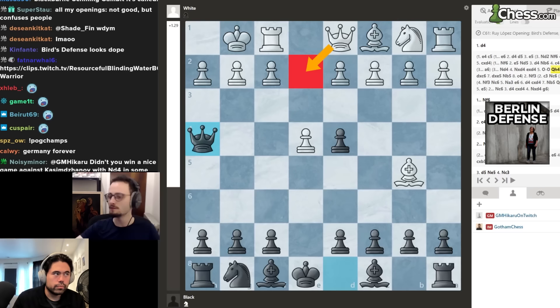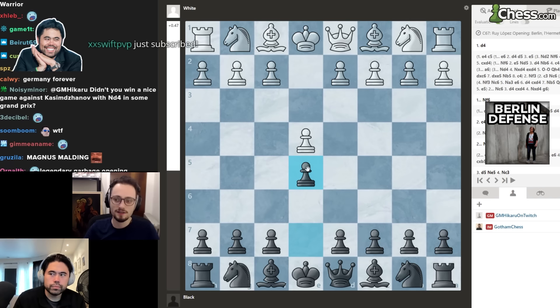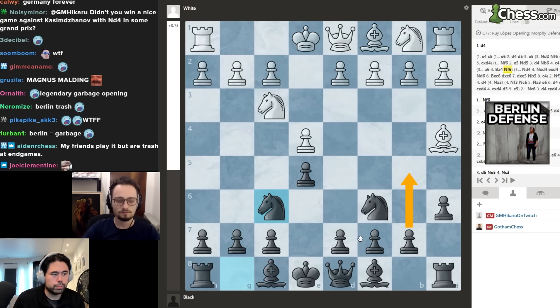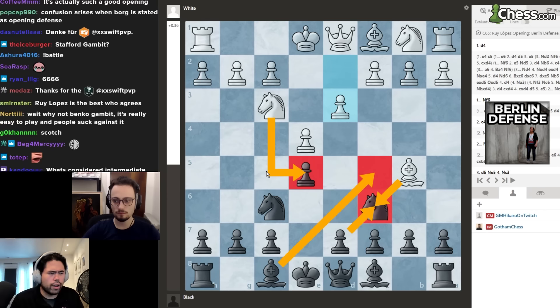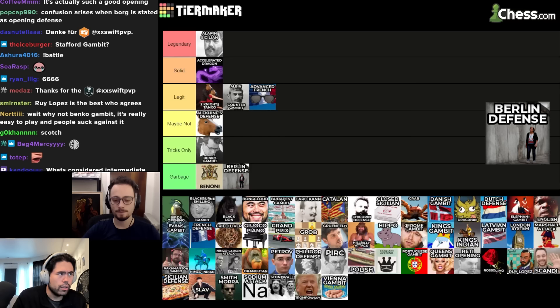The Berlin is garbage at the intermediate level. The fundamental reason it's good at the grandmaster level — pawn breaks, structural piece placement — doesn't apply here. Even if you don't blunder a piece with knight b5, people don't know what to do. If you play the Spanish, consider a6, bishop a4, knight f6, b5, bishop e7, castle — it's very thematic. The Berlin is played to enter an endgame as a grandmaster, which makes no sense at intermediate level.